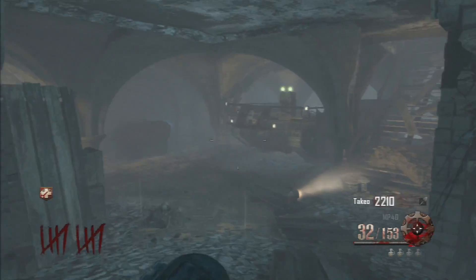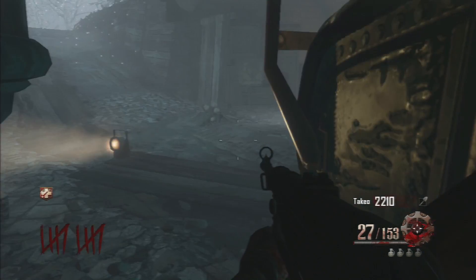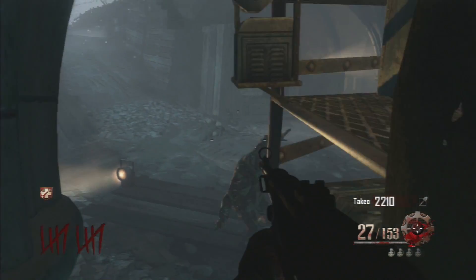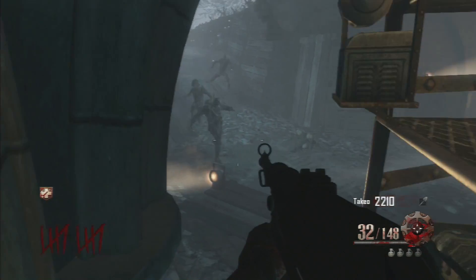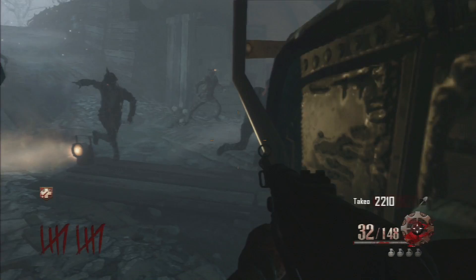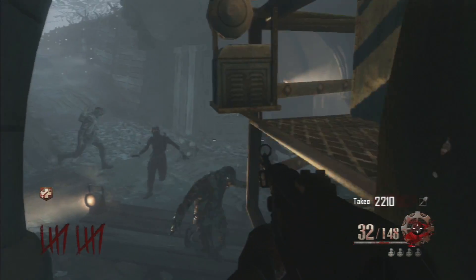Go into this corner right here and just run back or walk back against it and start jumping up and down. Try to leave like a millisecond in between each jump, because the zombies will be able to hit you upstairs if you're jumping as fast as you can.